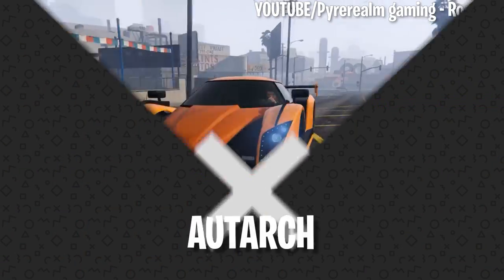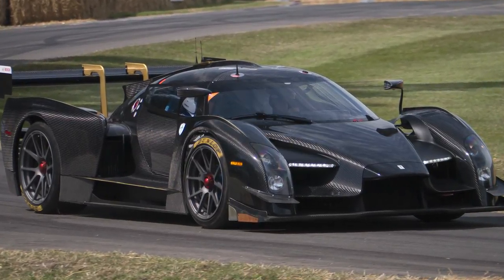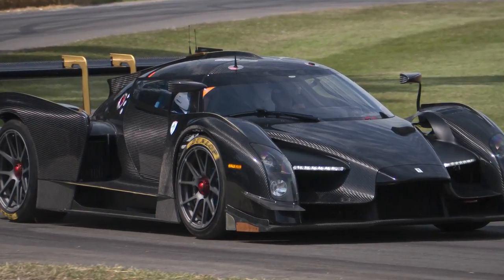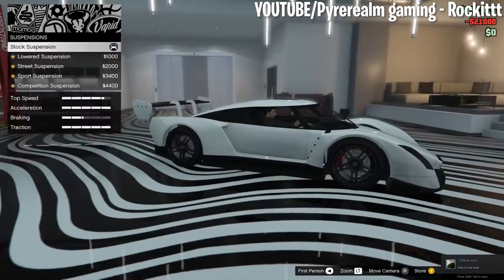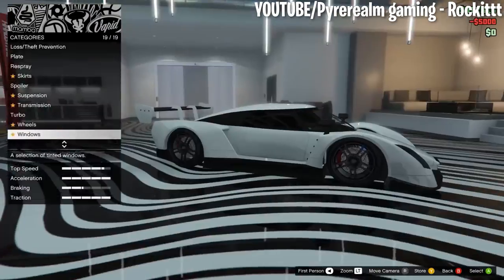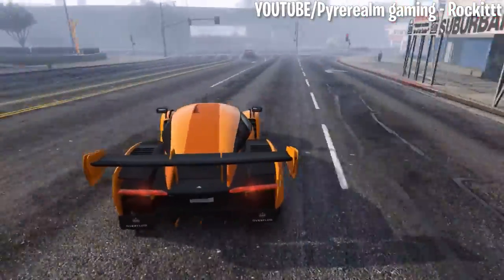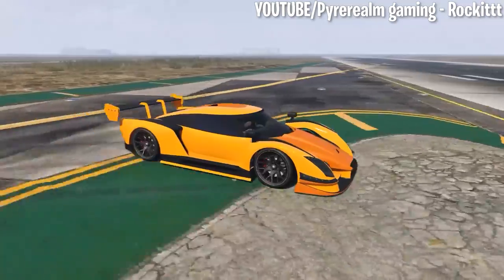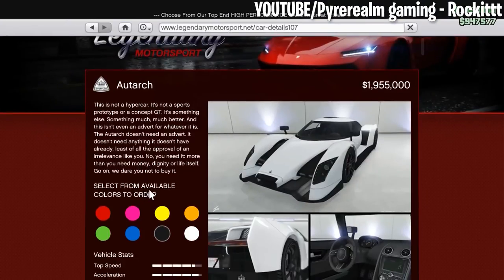Number 8: Outarch. The Outarch is based on a pretty rare American car called the Scuderia Cameron Glickenhaus SCG-003. It was added in the Doomsday Heist update towards the end of 2017 and quickly became one of the most popular vehicles in the game. It almost looks like a hypercar version of a rally car, and it has the speed to back that comparison up, topping out at around 132.5 miles per hour. It's a bit cheaper than some of the others on this list, if you consider $1,955,000 cheap.